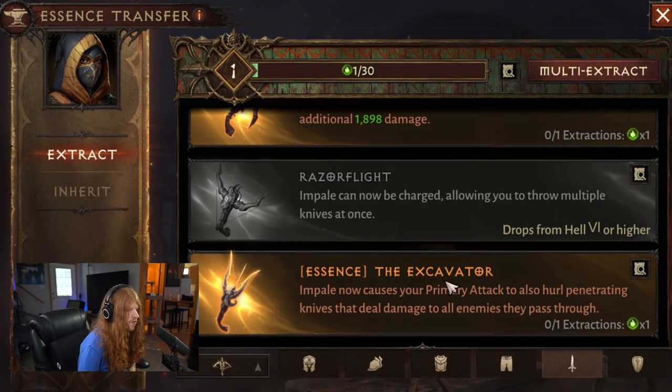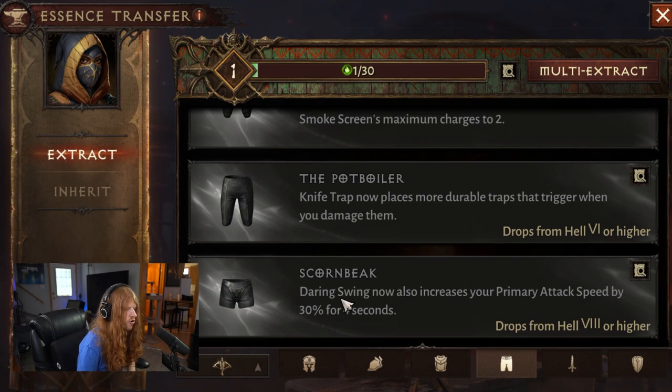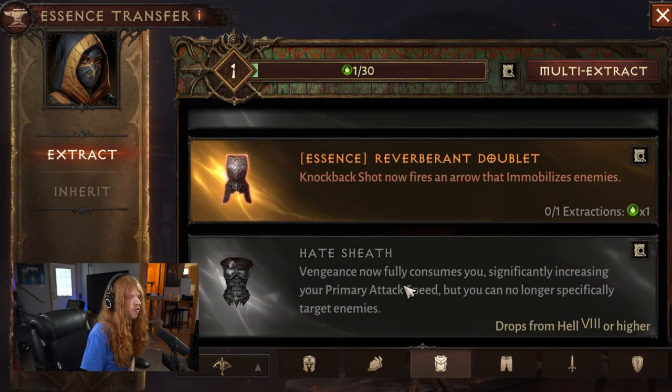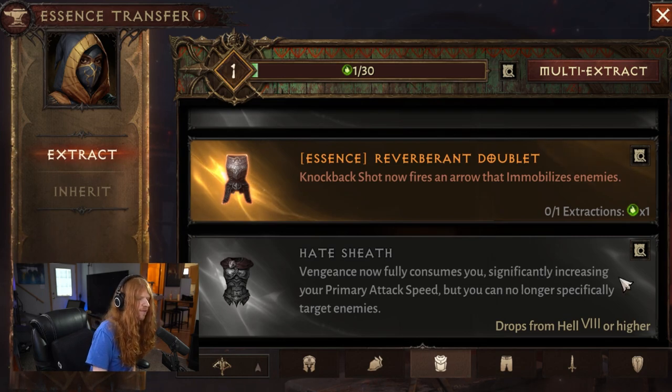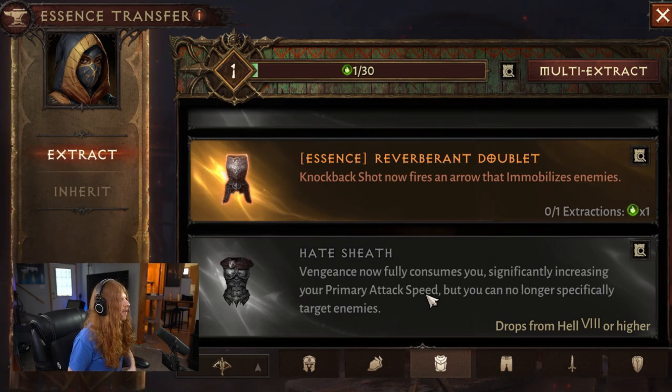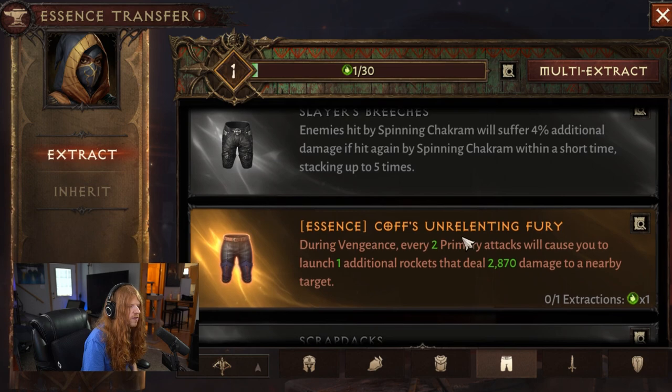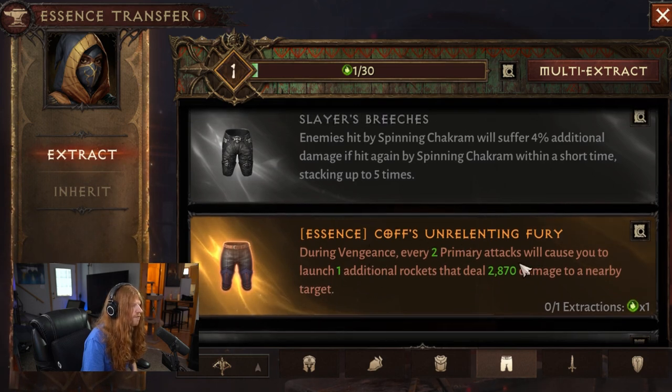What's great is this pairs really well with the other Hell 8 Legendary Essences. Daring Swing increases your primary attack speed — we've already explained why attack speed is so important. It's almost like an on-hit type of build, and the new chestplate significantly increases your primary attack speed as well. So we have another option here to get even more attack speed, which also shifts the power a little more toward the basic attack and away from things like Vengeance.